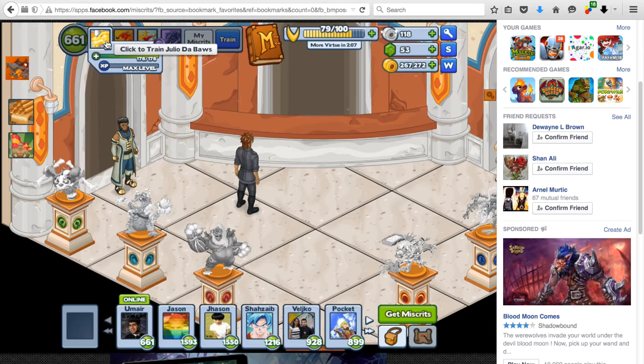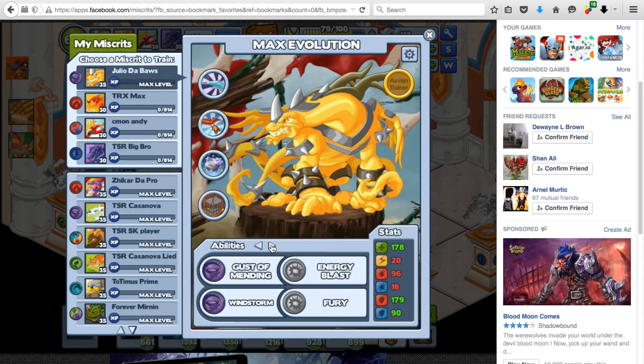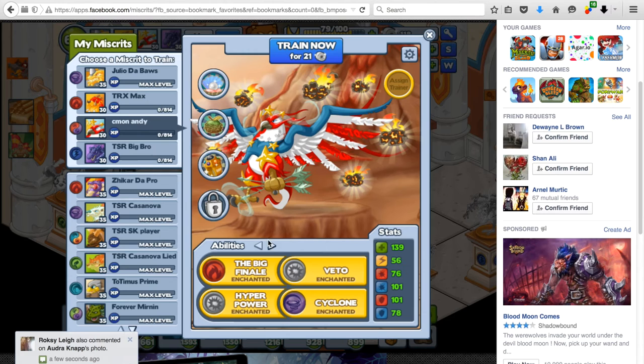The four miscrits I'm reviewing today all have something in common — they all have bright lights. This is very important to keep in mind. All these miscrits have some kind of attack or move that lowers accuracy, and this is going to be a very big part of the whole review.